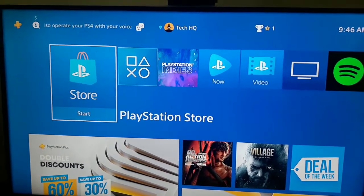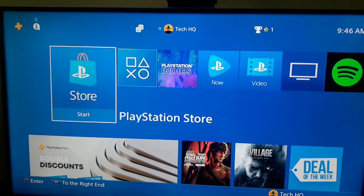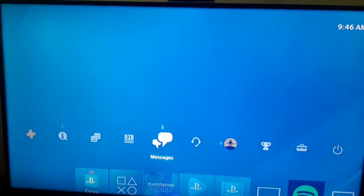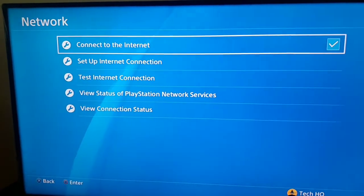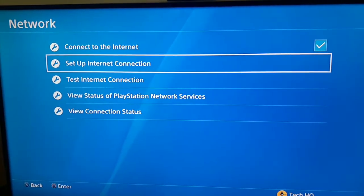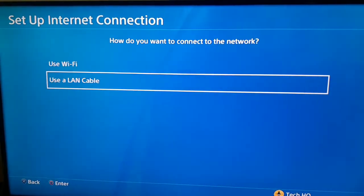To change your DNS setting on PS4, first go to the top bar, scoot to the right, and select Settings. Then scoot down and select Network. Then scoot down again and go to Set Up Internet Connection to change your DNS setting.